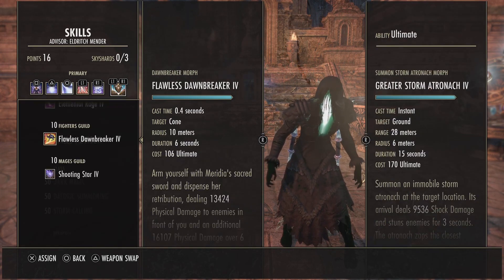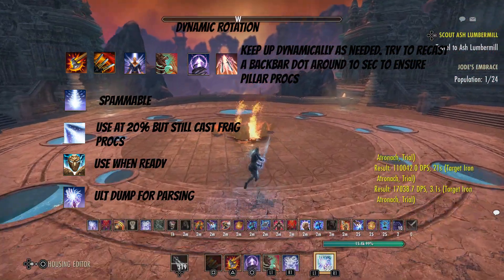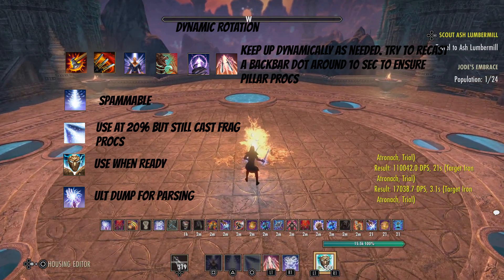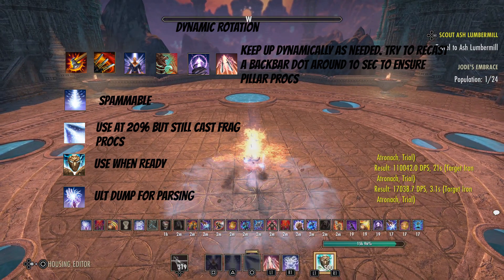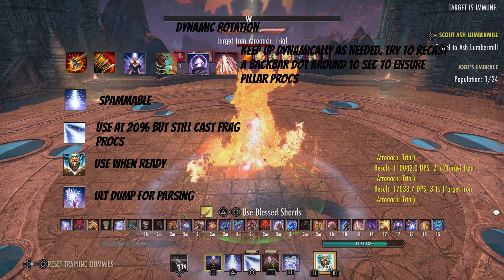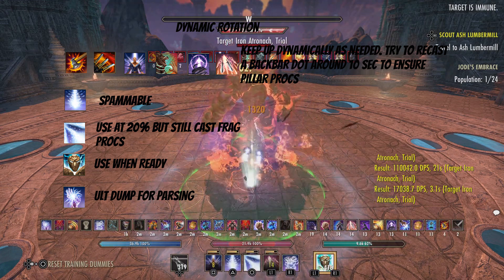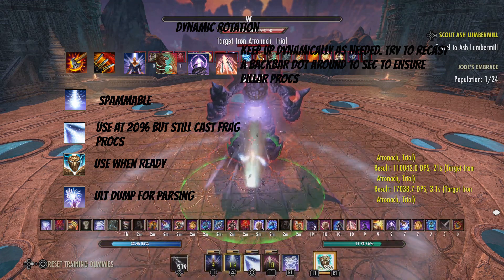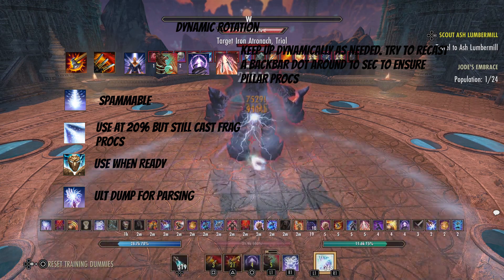For the rotation, just keep up your DoTs as best as possible. The priority is going to be Carve, Stampede, Curse, Trap, Hurricane, and Deadly Cloak. Also try to cast a back bar DoT around 10 seconds to ensure your Pillar procs. Your spammable is Crystal Fragments, so use that to fill in the gaps, and at 20% you can start using Mages Wrath, then use Crystal Frags only when it procs.